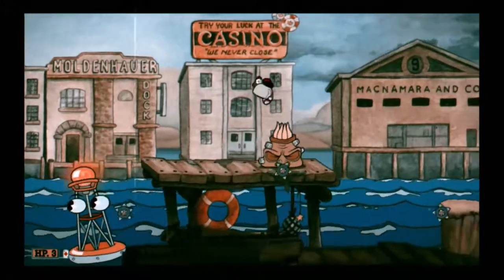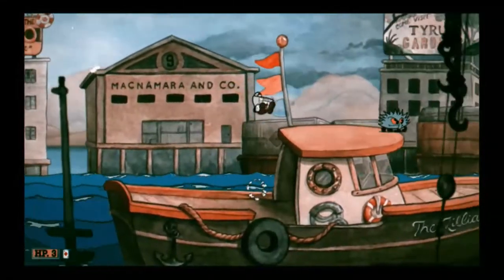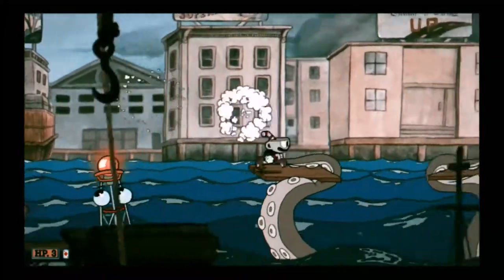Wait for the large enemy to attack, then proceed to the boat. Go on top and jump overboard. Dash over the next coal twice. Parry and continue dashing until you get to the main octopus.